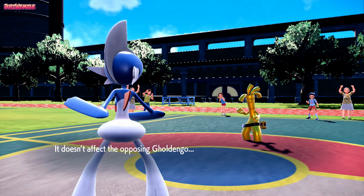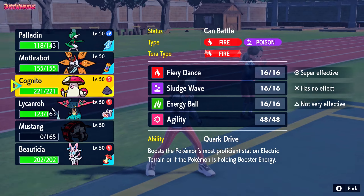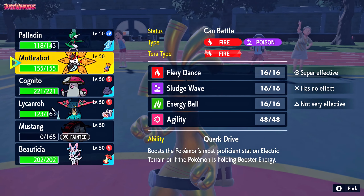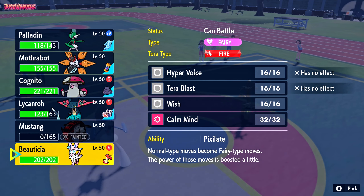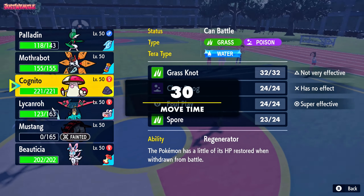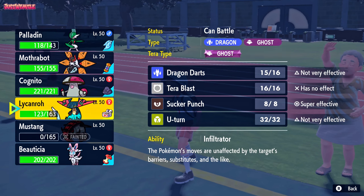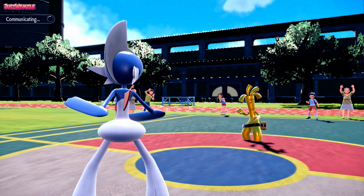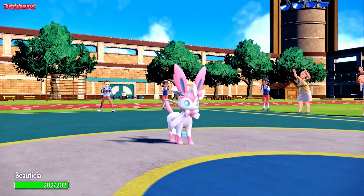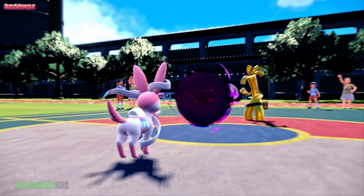Gallade isn't doing too much this game purely because they have a lot of things that resist Fighting. They do have Annihilape, which the Psycho Cut can deal with later. Now that Gholdengo is in, I'll switch into Sylveon — I don't think they'll go for Make It Rain because of the Special Attack drop. Hopefully we catch it with Shadow Ball. They do go Shadow Ball — we're specially defensive so we take it pretty well. Haven't seen their item, so I'm assuming Choice Scarf or Choice Specs, but that was definitely not Choice Specs damage.